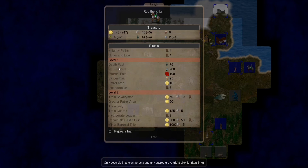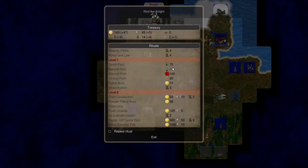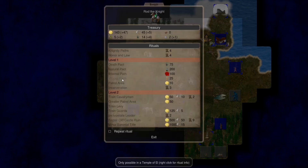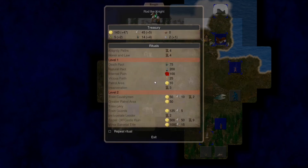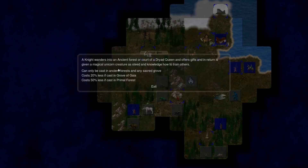You can see that all of these knightly paths require a lot of different resources and specific locations. For example, vicious faith requires a temple of L and I'm not really sure there is a temple of L in this map — which is a bummer, it would have been nice to try. This one requires a demonic citadel — we could do that maybe later on.